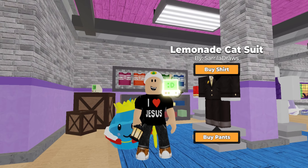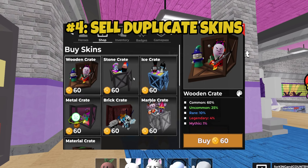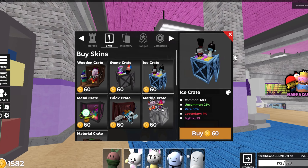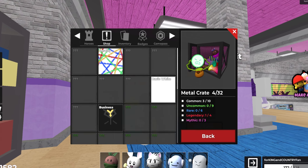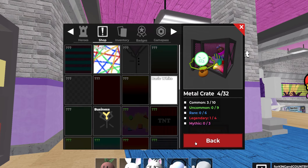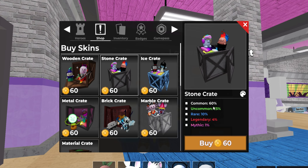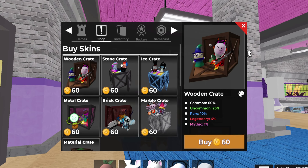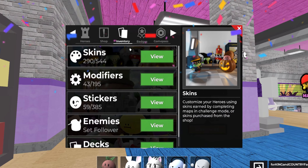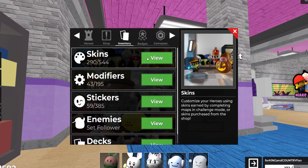Coming in at number four, we have selling duplicate skins. If you've played Tower Heroes, you'll know that there are skins you can buy within crates for your towers. Some of them are common, uncommon, rare, legendary, all the way up to mythic. The thing with these crates is that sometimes they can give you duplicates of the same skin. You might be wondering if you can sell those duplicate skins — the answer is yes, and you can get some nice coins for that.